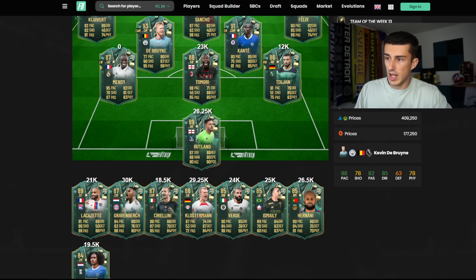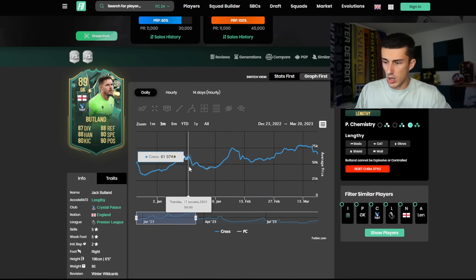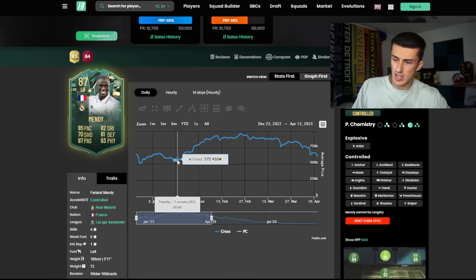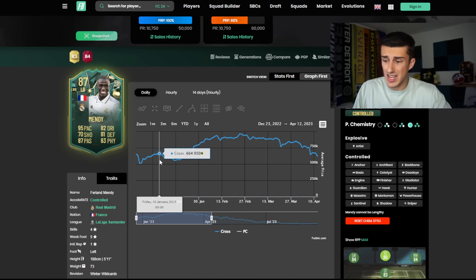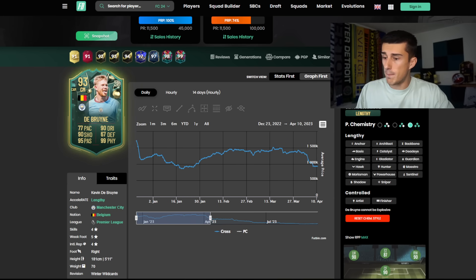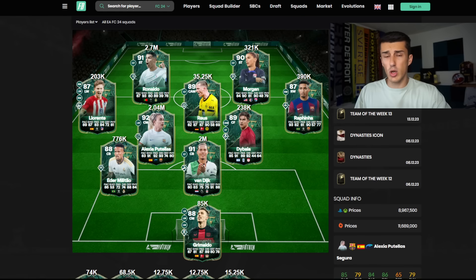It doesn't just have to be the elite cards. We can look at cards like Jack Butland — here's the reason we invested in Nick Pope. He hit his low point on Monday/Tuesday as well and rose out of packs even better than some of the big cards. That card went from 34,000 coins and peaked at 61k before dropping in mid to late January. Why did it drop? Because of Team of the Year — that's when TOTY comes, mid-January. The hype of Team of the Year is going to bring the entire market back down. So we definitely want to sell these cards in early January, then buy back before they rise again going into February.